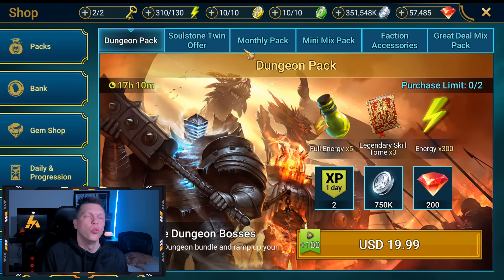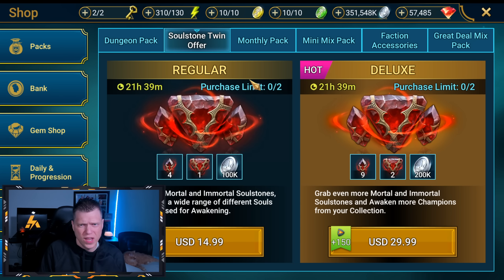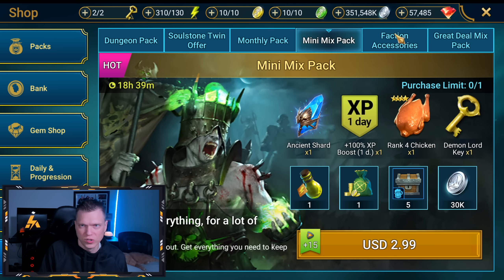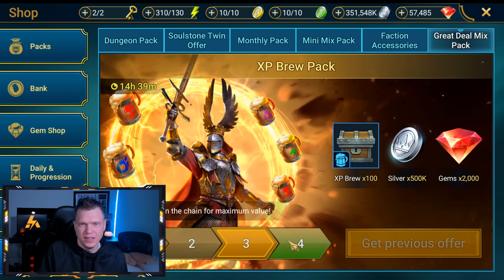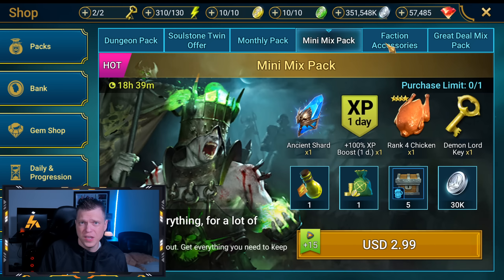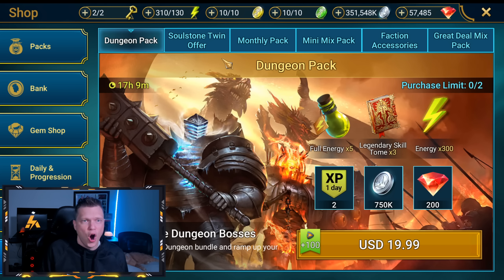Loading up the shop: the priority right now is Void Shards, Ancient Shards, or energy to help finish the Fusion. The dungeon pack is mostly average — nothing great. Now is not really the time to be spending on Soul Stones. The monthly pack is an above-average offer and never the worst thing to buy if you're a spender. The string pack is not very good. Nothing really amazing in the shop today, but I'll keep you in the loop daily if something worth discussing comes up.